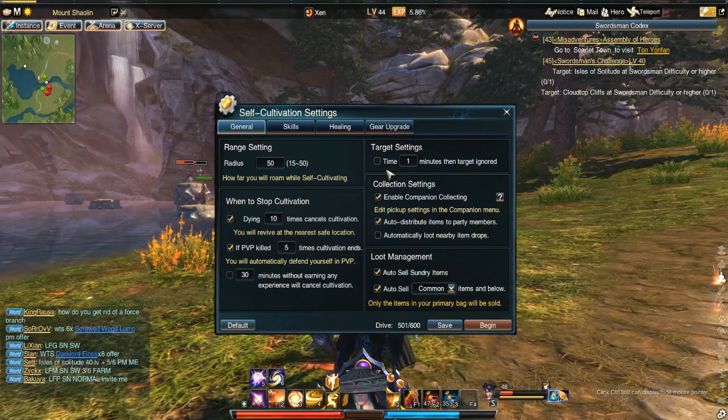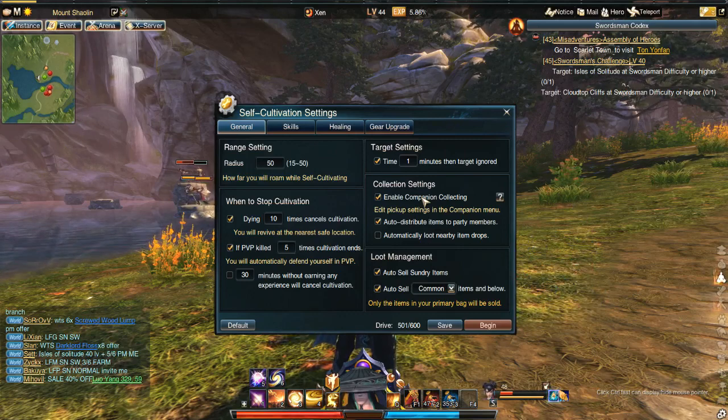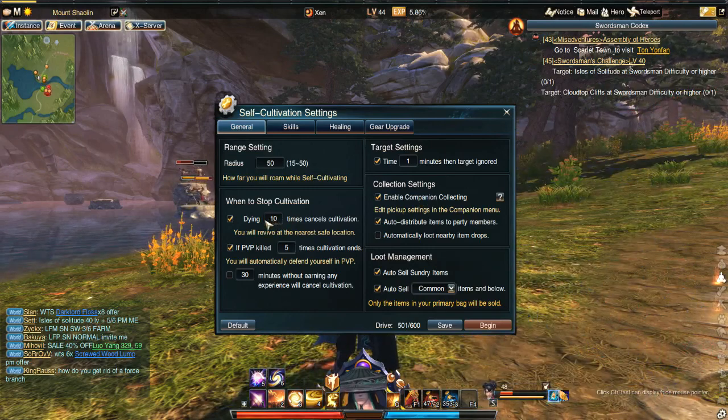Target settings — this is quite a good one to use. With a time limit of about a minute per target, this will help stop your character from trying to kill, say, a world boss on its own, or really big bosses. If it's taking longer than a minute to kill a certain enemy, it'll just move on to the next one. That's a good one to use so you don't end up constantly being killed by the same target. When you do die, your character will auto-travel back to the place you were killed and carry on — which is awesome — although if you die too many times you've got to check on your gear and the damage your equipment is taking.